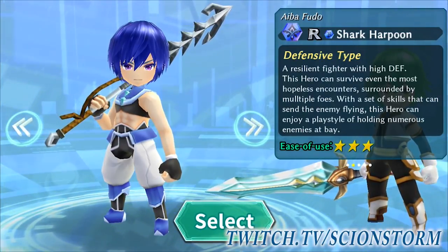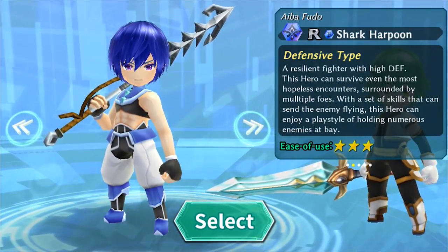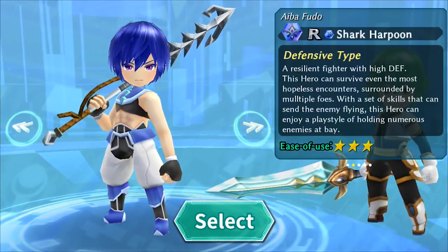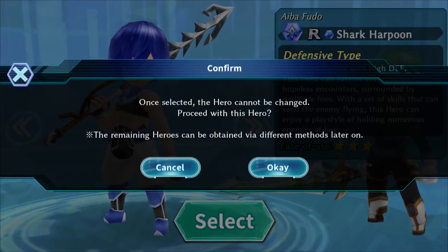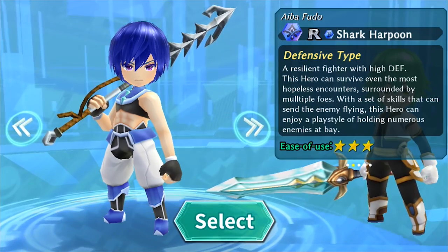He has a set of skills that can send an enemy flying, so you can enjoy a playstyle of holding numerous enemies at bay. I think I want to go with Sasuke — that's fine, we're going with Sasuke.